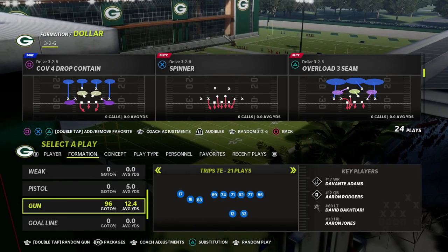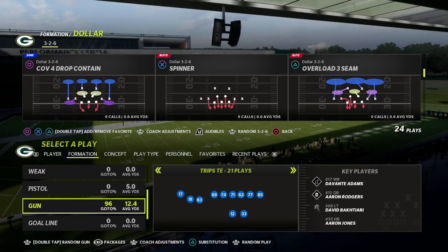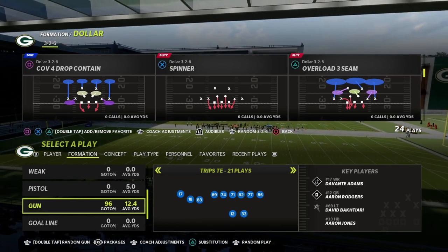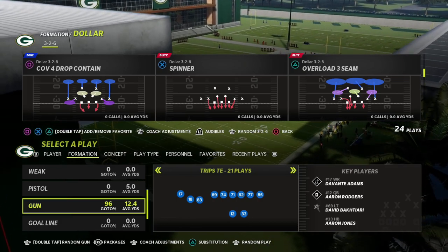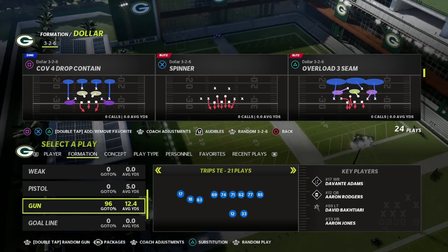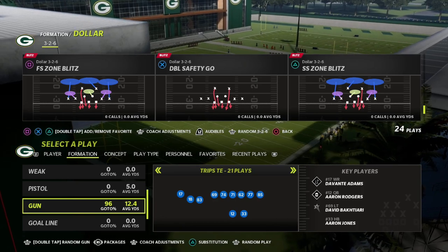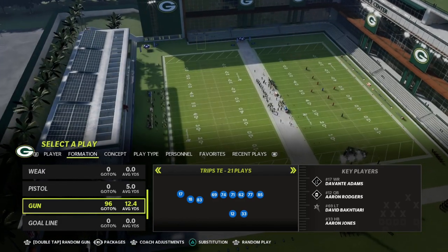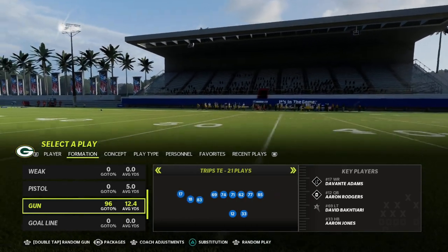In this video I'm going to be showing you a really critical point for Madden 23 — some of the best practices, concepts, and routes you can utilize to consistently beat man coverage year over year. We're taking a look at the New England Patriots trips tight end formation and a great route combination that will consistently beat man-to-man coverage, whether in Madden 22 or Madden 23. This is one of the main reasons the New England playbook is probably the best trips tight end in regs.